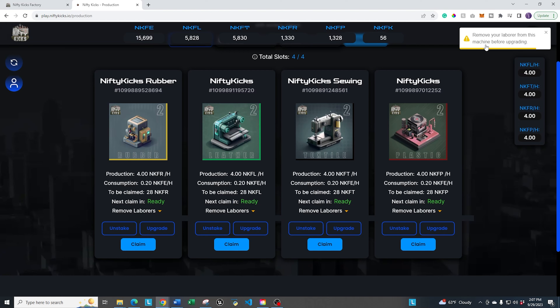As you're progressing through the game, you should be upgrading regularly. You can start with a level one and work all the way up to level four or five — however high you want — and it allows you to really progress through the game and make your production more efficient. That's how you do the upgrading and blending of the NFTs.